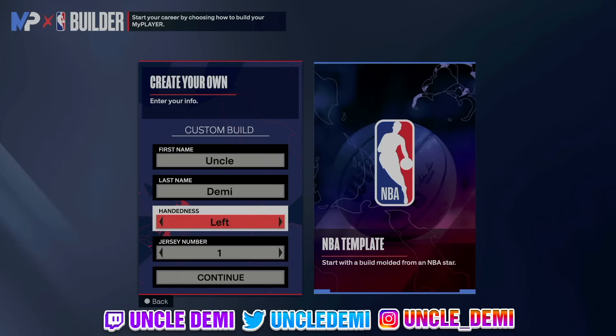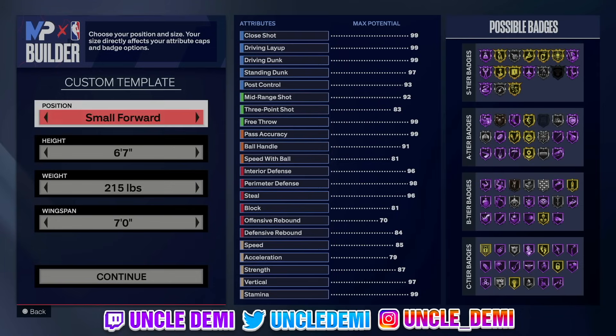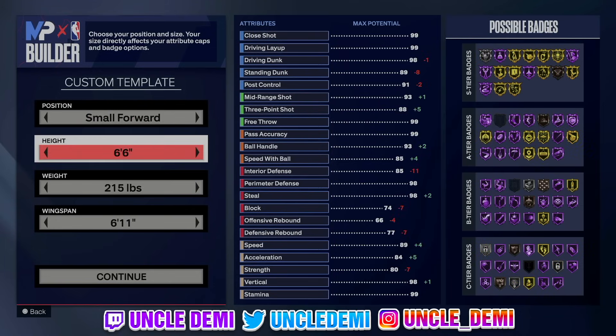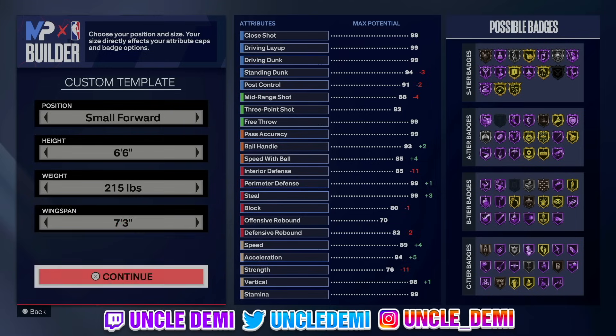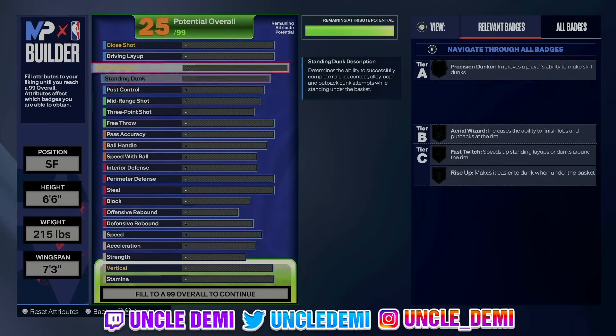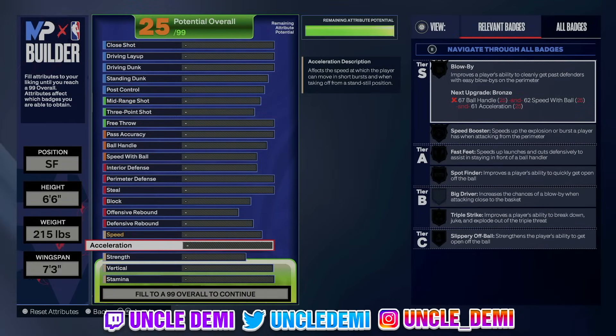It doesn't matter what hand you are, you can go left or right handed. I'm going left handed IRL. What we're actually gonna do here is go small forward, but we're gonna go 6'6 with this, 215 pounds, and then we're going 7'3 wingspan — maxing out that wingspan all the way out. The first thing we wanna do is go to the physicals, because the physicals will actually upgrade everything when we move them up at the top.